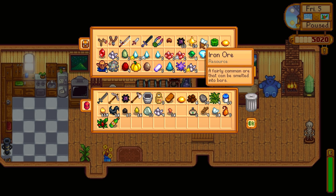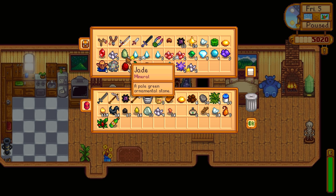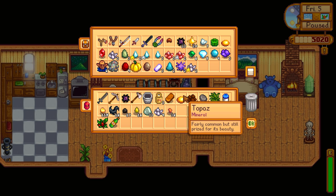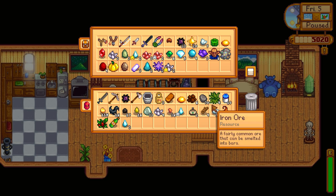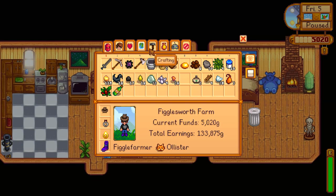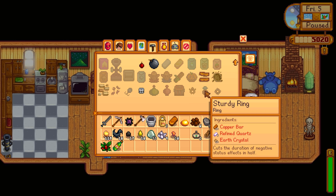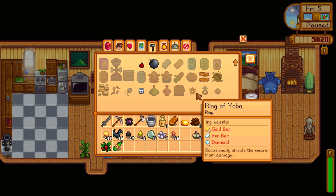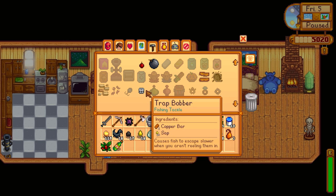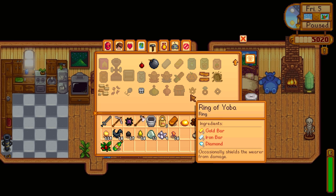I'll probably sell a bunch of the stuff that I have in here just for a little bit of extra spending cash. Let me get the Frozen Tears — I don't know what I need most of these for anyway. We did get a new crafting recipe last night when I slept: the Ring of Yoba. It's actually pretty good — it occasionally shields the wearer from damage. We could also do the Sturdy Ring or the Warrior's Ring, but the Ring of Yoba actually seems pretty easy to make.